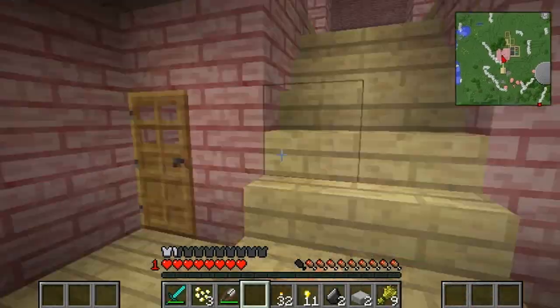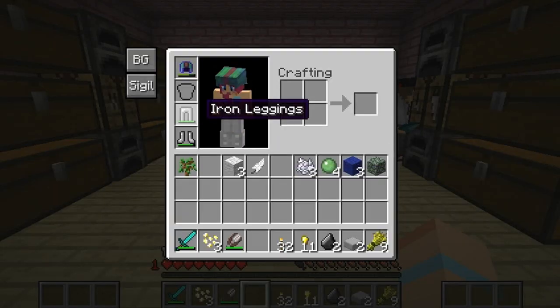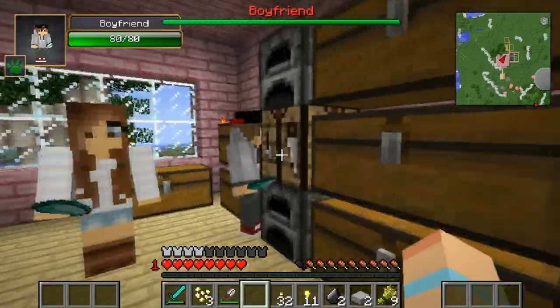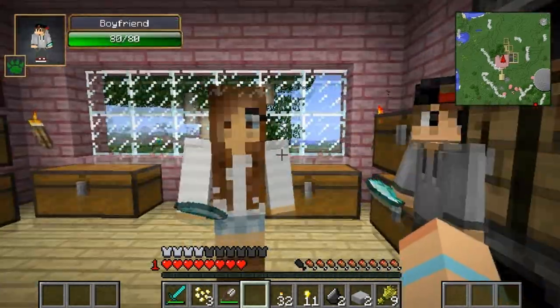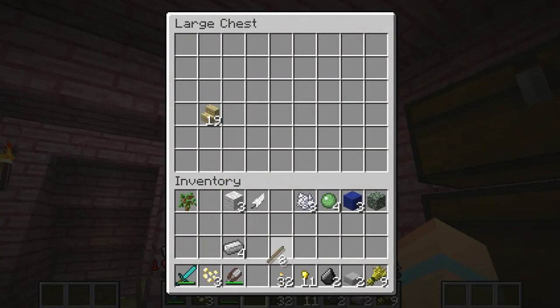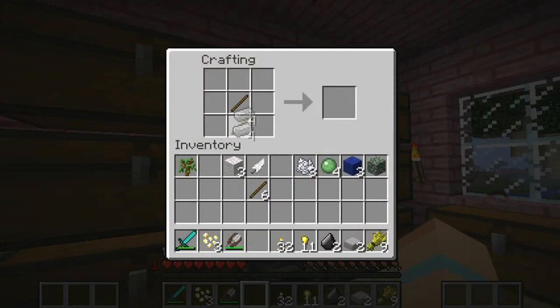I lost pretty much everything I had, except for what I have on me now. So I need to get an iron pickaxe so I can destroy the spawner. Hello Dawn and Jake, how are you guys doing? I love you guys, my BFF - my boyfriend loves it. Okay, let me grab some sticks. I have some sticks here and then let's go ahead and make ourselves a pickaxe.